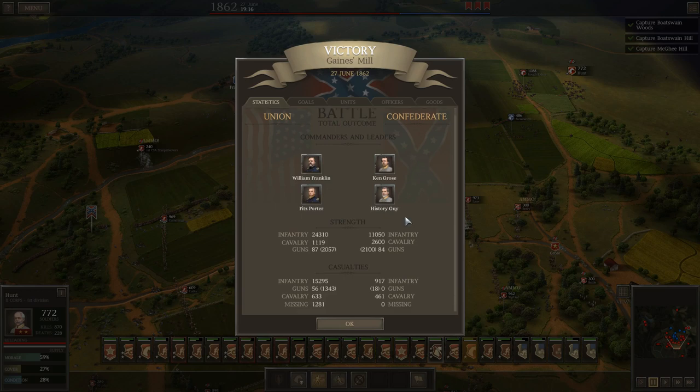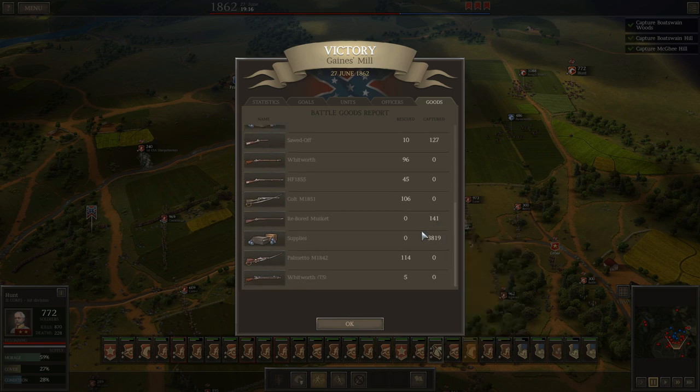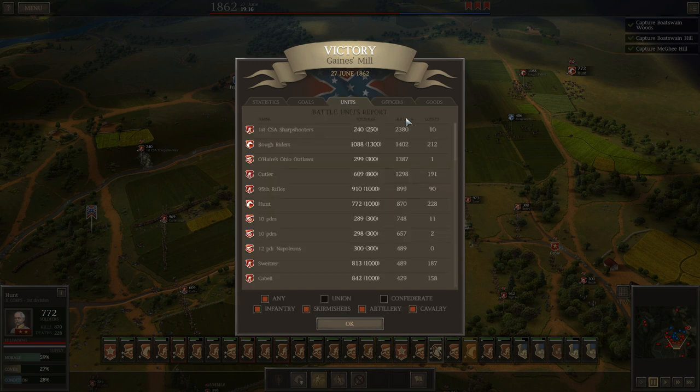Man, I'll take that — that's way better than a 10-to-one casualty rate. Pretty happy with that. Let's take a look at what we grabbed. Six 12-pounder howitzers, nine Napoleons. I really need some 24-pounders in the worst way, but not much else. We did rescue some of the Whitworths, so that works out nicely. Officers: four Lieutenant Colonels promoted to full Colonel — that's very helpful. Let's see who did the best on the day. Our sharpshooters, of course — 2,380 kills, 10 losses. Rough Riders — real nice day. O'Hare's Ohio Outlaws outstanding. 95th Rifles, very good. Great day for everybody.